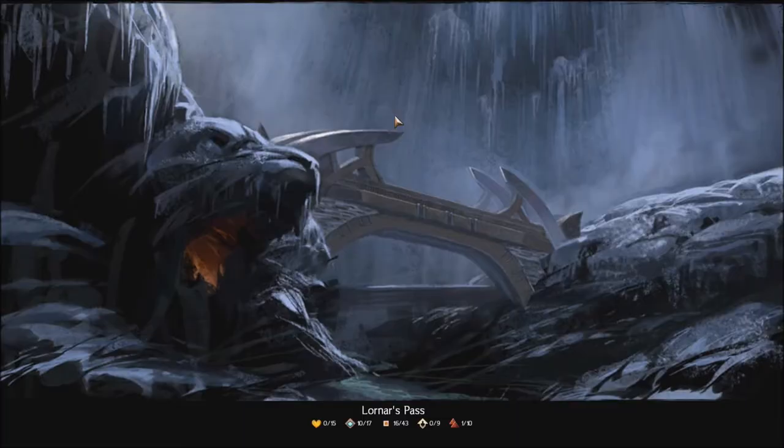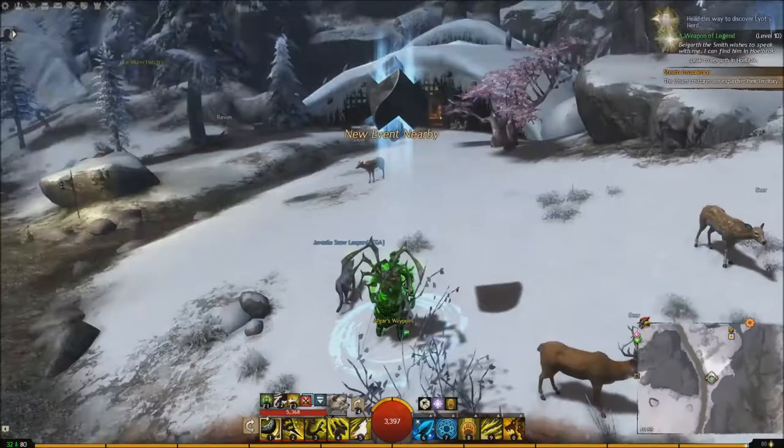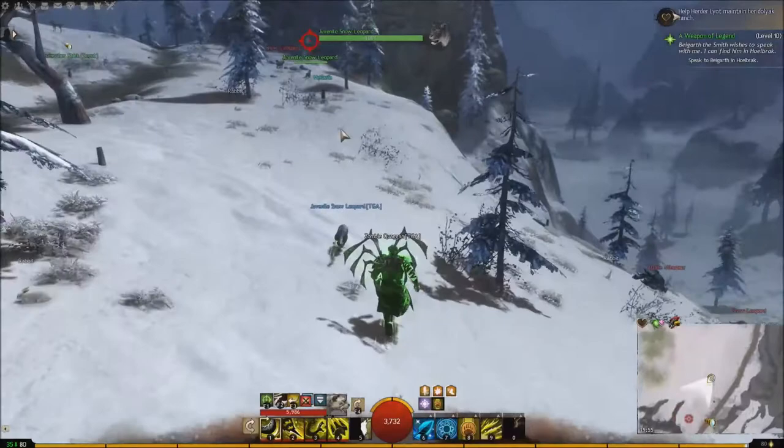Let's go to Lornar's Pass and we want to go towards Hyfern Passage, taking Afgar's Waypoint. We're just going to run pretty much straight south, follow this road, and they're kind of up by here and down there a bit. You can see some Snow Leopards around.